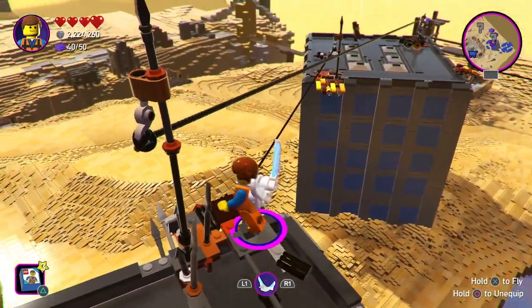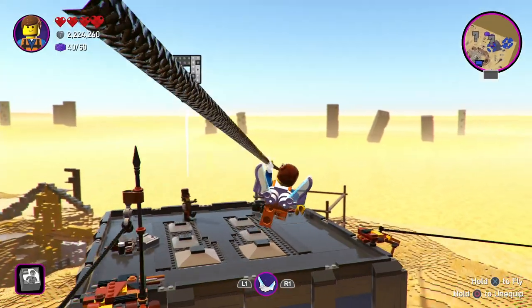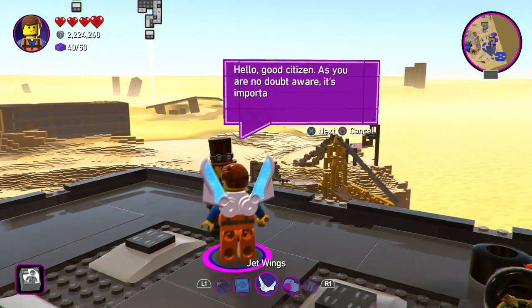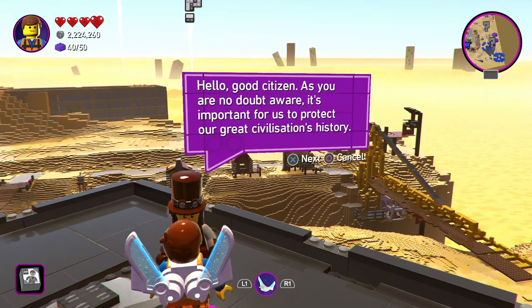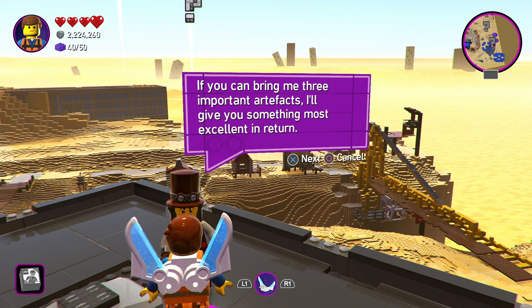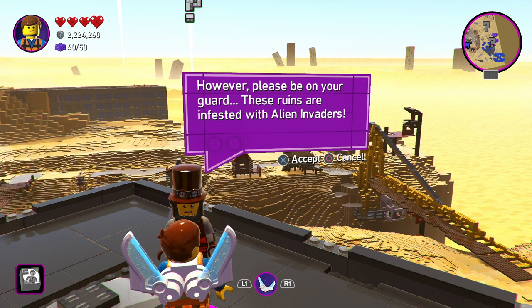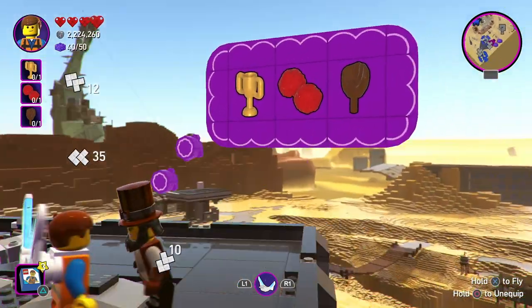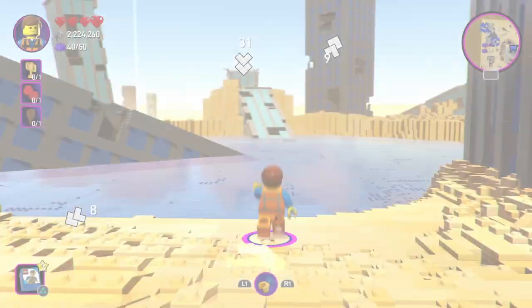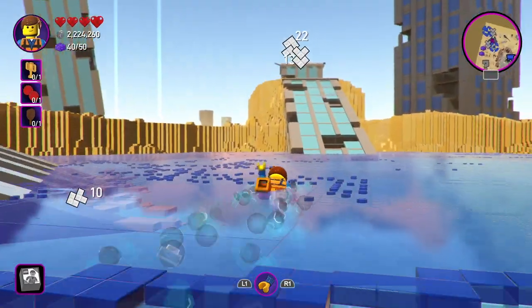Hi everyone. Despite the fact that Apocalypseburg is the first world in the Lego Movie 2 game, it doesn't mean it doesn't have its own challenges, and in particular some of the masterpieces. This one, where you've got to get the important objects for Abraham Lincoln, is possibly one of the most frustrating. Two of the important objects are relatively easy to find, but the third one, under the water, is seemingly impossible. I'm going to come to that underwater one as soon as I've got all the others.